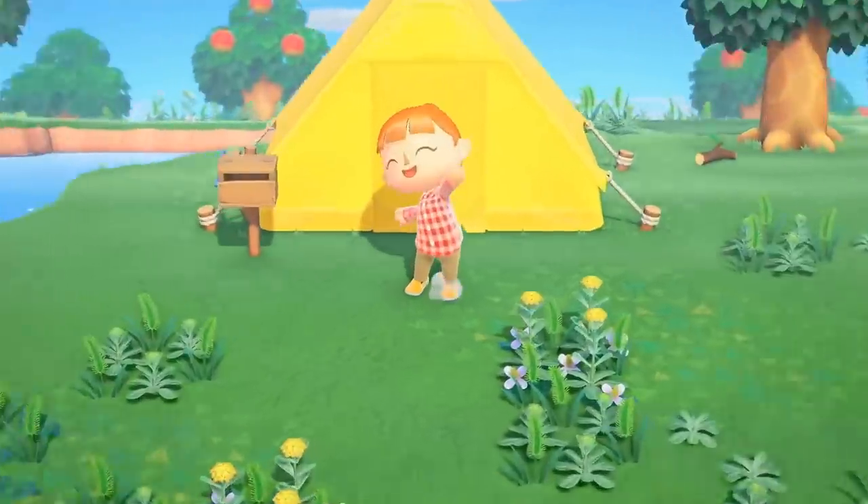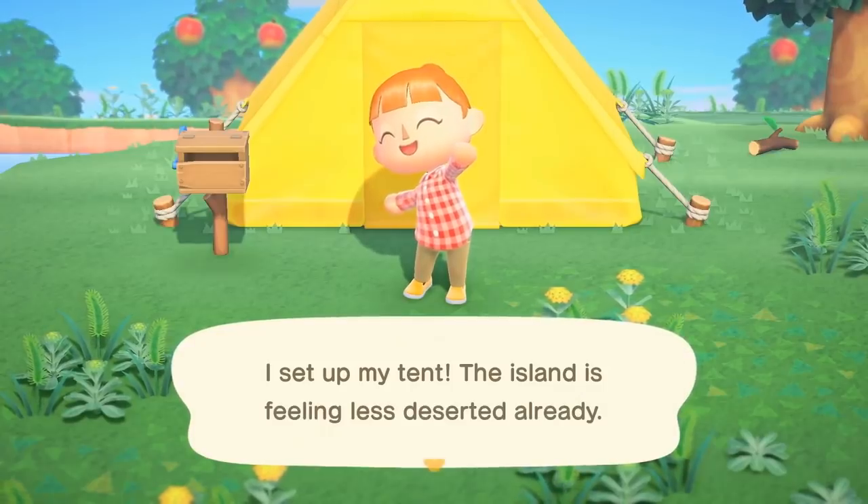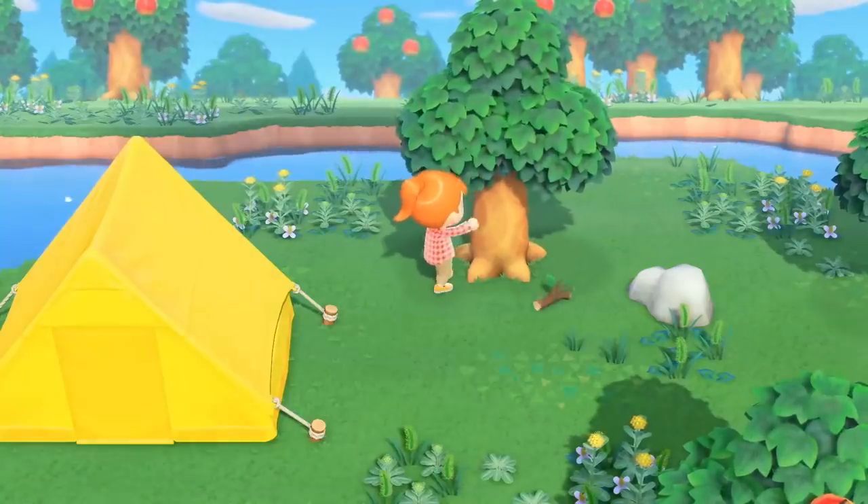Our next scene is the villager leaving her tent, which, following New Leaf's example, seems to be her first accommodation. She mentioned setting up her tent, so I guess that's how we decide where to live.